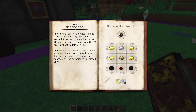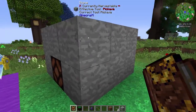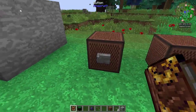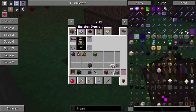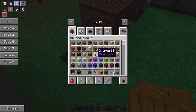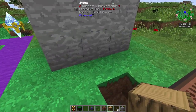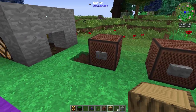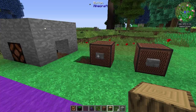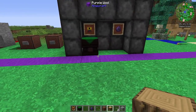The Arcane Ear should be tuned in a manner identical to note blocks — the tone and note it listens for depends on the material it's placed on. You can place note blocks on different things and they will give off different sounds. You've got to make sure that the Arcane Ear is placed on the exact same block material as the note block. So if we place an oak log underneath, we get a different sound and now it won't light up unless the Arcane Ear also has wood underneath it. You've got to make sure they're both on the same material — that's one thing to keep note of.